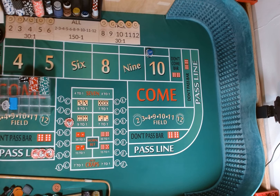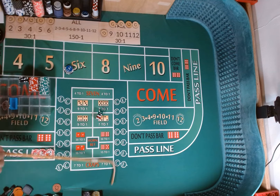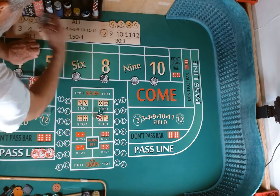Come out roll, dice set out 3-2-3-2. Two-six, eight — two-six, eight. Mark the eight. Pull down our lay, lose our crap check. Eight is our point.